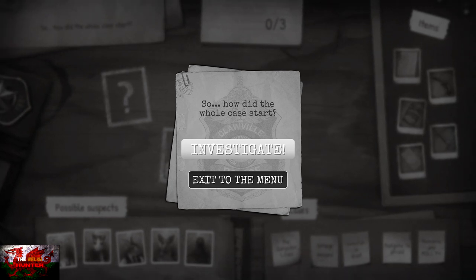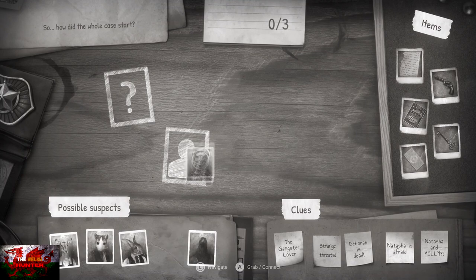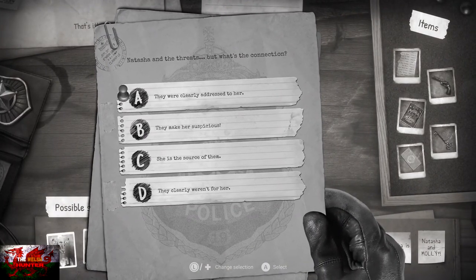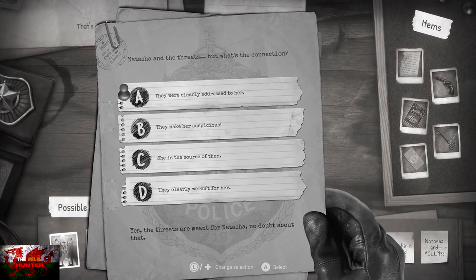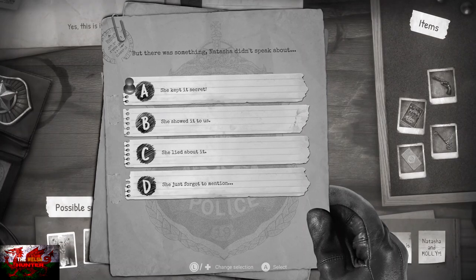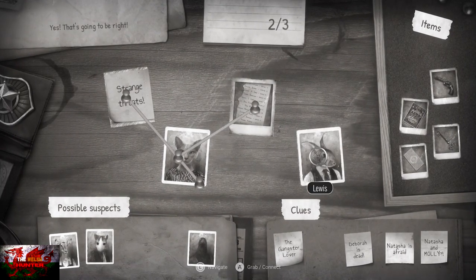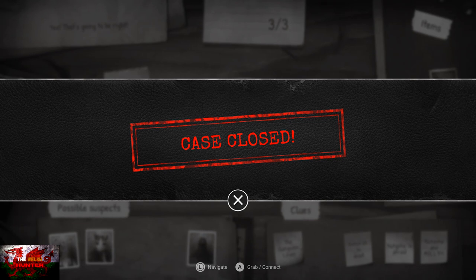The investigation is easy. Press Investigate to start. Drag Natasha the cat to the person chalk space and get the clue 'strange threats,' drag that up to the question mark, press A to link them, and choose 'they were clearly addressed to her.' Then drag the strange list item to the magnifying glass, link it up to Natasha, and choose 'she kept it a secret.' Finally, drag Lewis the rabbit to the empty space, link it with the strange list of names, and choose 'he may know something about it.' The case closed sign should appear.